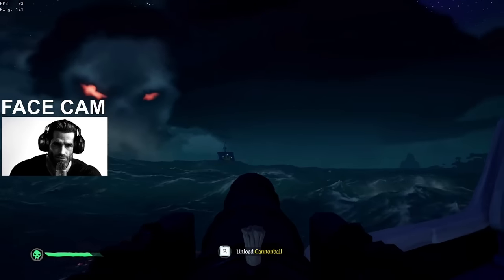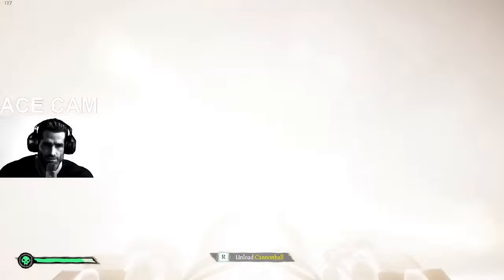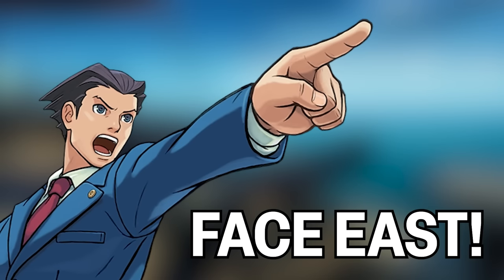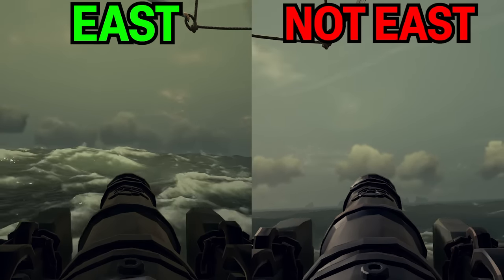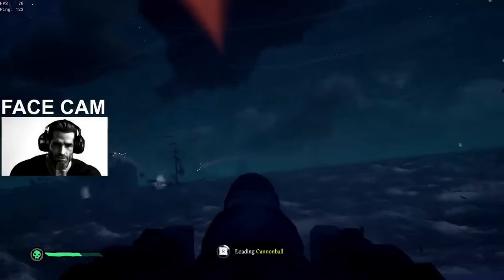We've all been there — our enemy is on our broadside for some perfect cannon damage, but the stupid waves keep rocking you up and down so you keep adjusting, and when you shoot the cannonball, it goes nowhere you thought it would. Next time this happens, take control of the situation and tell your helm to face the boat eastward. Facing your boat eastward gives your boat the least amount of motion from the waves, which means you have the easiest time making sure you hit your cannons where you want them to make contact. Now you'll get the most cannon shots in before the other crew has time to think.